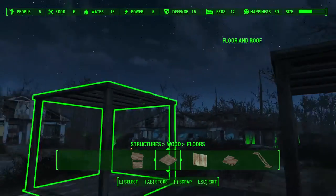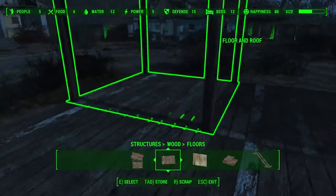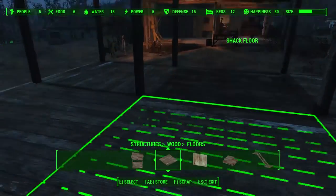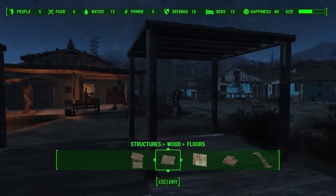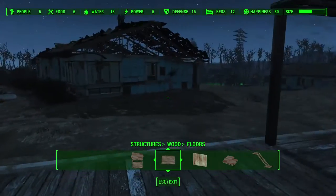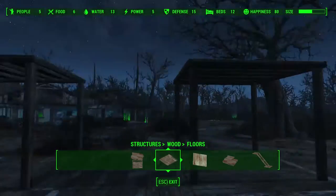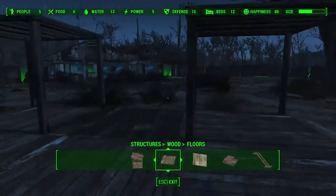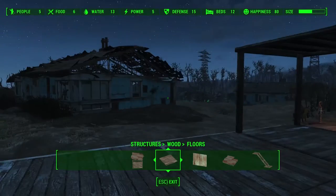What I mean by 'doesn't go logically' — some prefabs, or modules as I'll call them, all that are already built structures — some of them don't really fit the way they should. On one part they fit, but on the other one they don't, and the conditions are pretty much the same. It's just on the other side of the building, and you don't have any restrictions as you build the building itself.